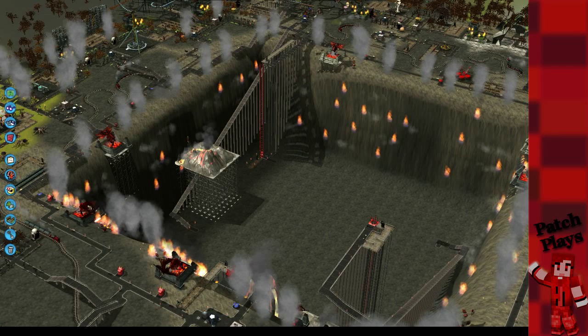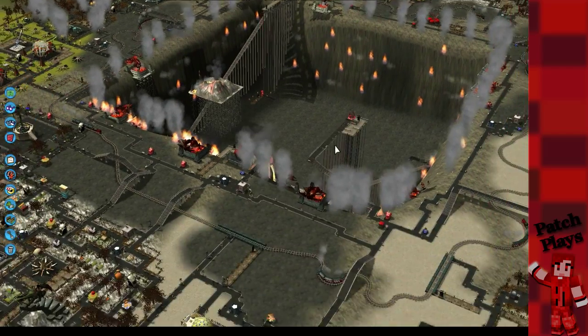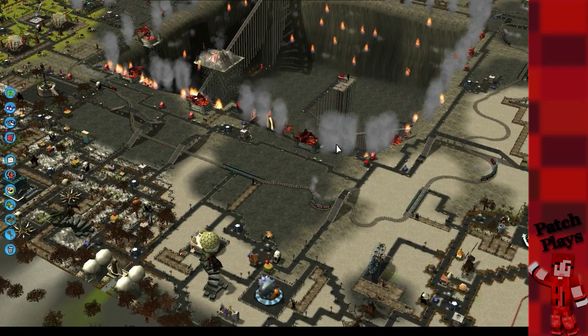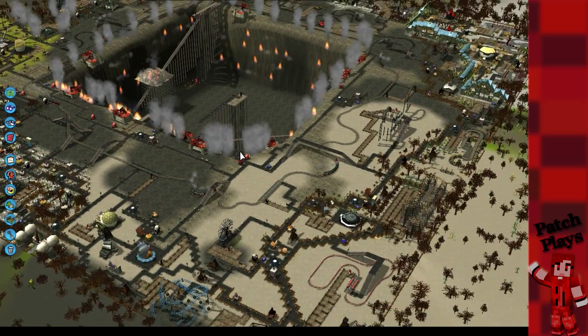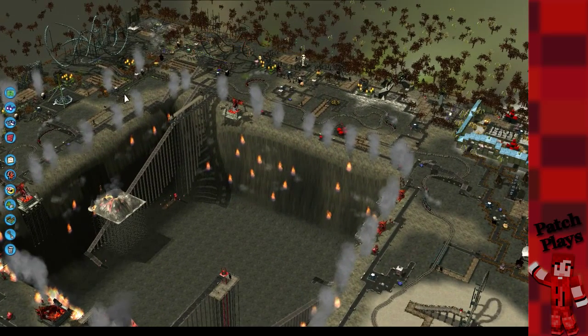Hi everyone and welcome to another RollerCoaster Tycoon episode. Look at the spooky part - awesome isn't it? As you can see I've done the terrain, I've had great fun with it. I've done paths all the way around the edge and I've put in toilets and first aid, and then I went a little bit mad with the smoke.